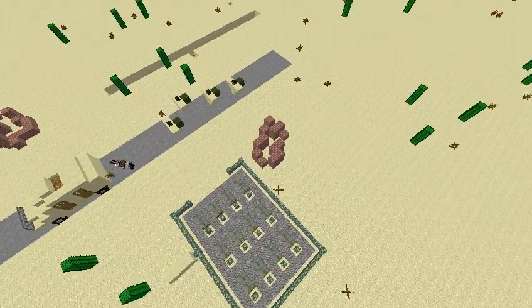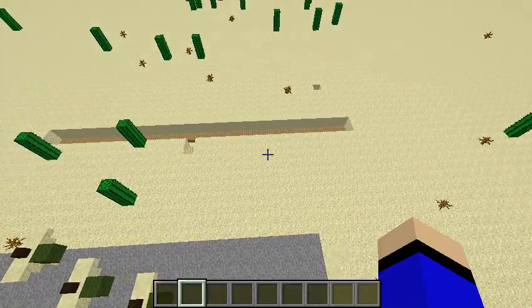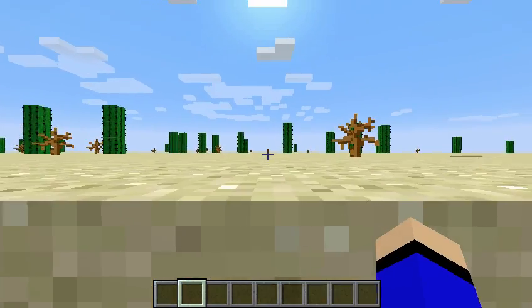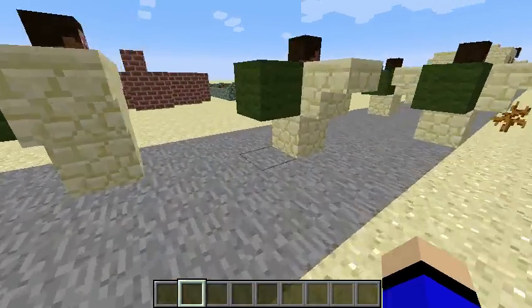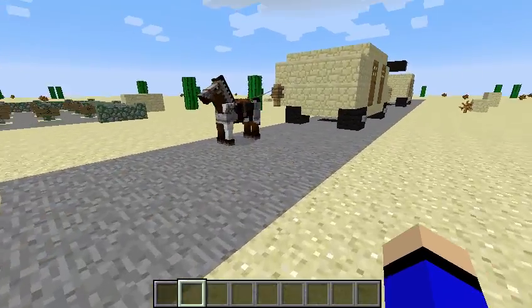I'm gonna start off in the back. Right here is a little bunker — like, you know, like in old times when they had wars and stuff, they had little bunkers on the ground and all that. And here's some soldiers. Here's the war horse.